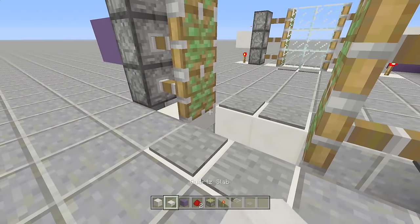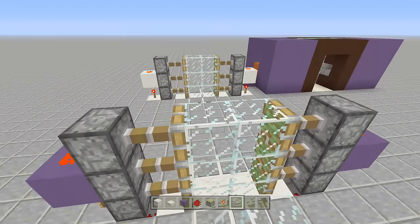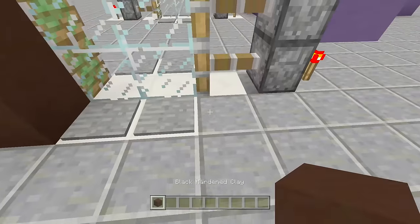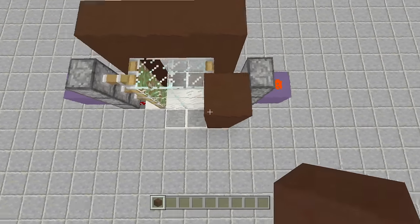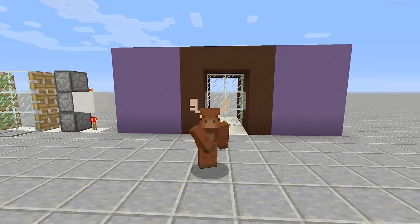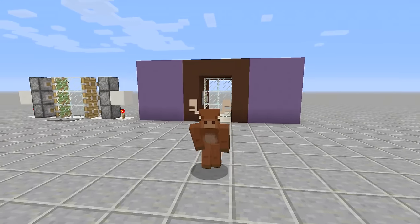Take out slabs and place them underneath the pistons, then place your glass blocks in front of them. Clean it up by placing a door frame around it so you don't have to see any of the redstone. That's it — super simple sliding glass door. Hide the redstone on top as well, and you can walk right through. There you guys have it — that's how you build a sensor door in Minecraft using shulkers. If you enjoyed this video make sure you like and subscribe, and stay tuned for my newest videos. Peace!